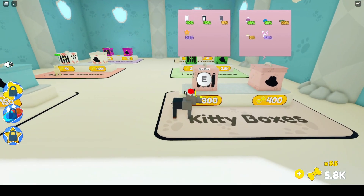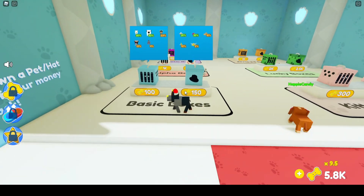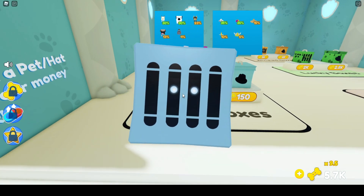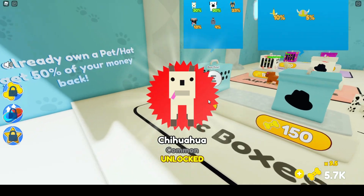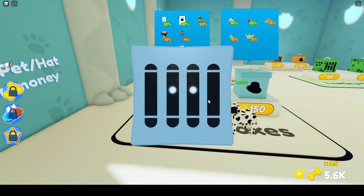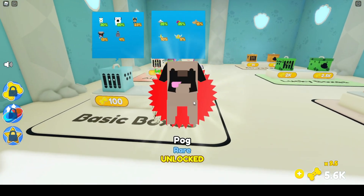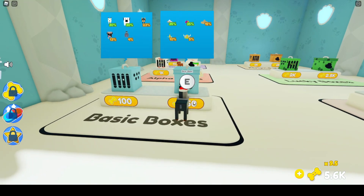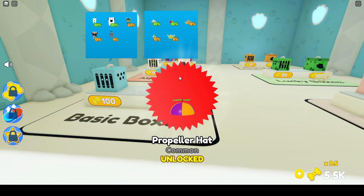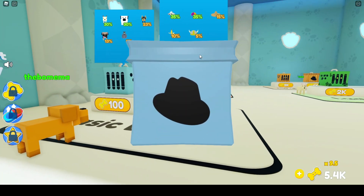Let's see which one looks good — I guess we could try one of the basic ones. Oh, we got a chihuahua! I didn't have one so that's a new one for me. Let's get another one and see if we can get anything better. We got a pog rare — not terrible, I don't have that either. Let's open one of these — got a propeller hat.